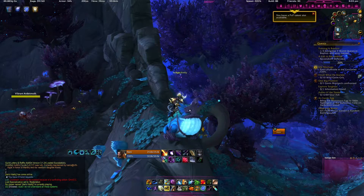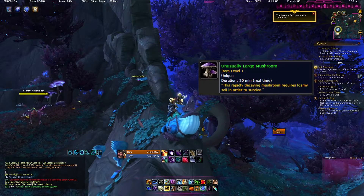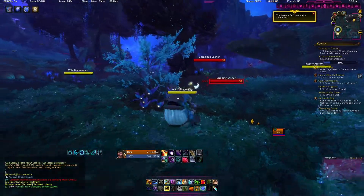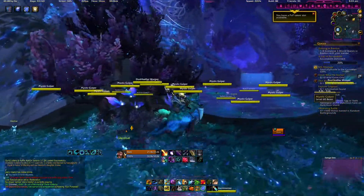This is the easiest mount to get in Shadowlands. What you're gonna do is plant a mushroom that randomly drops off anything in Ardenweald up at these coordinates, and that shroom will spawn an add that drops the mount. The mushroom only lasts 20 minutes once you get it, so you should head up soon after.